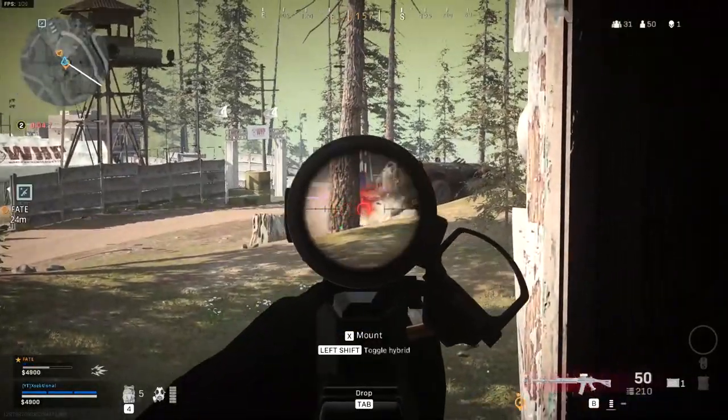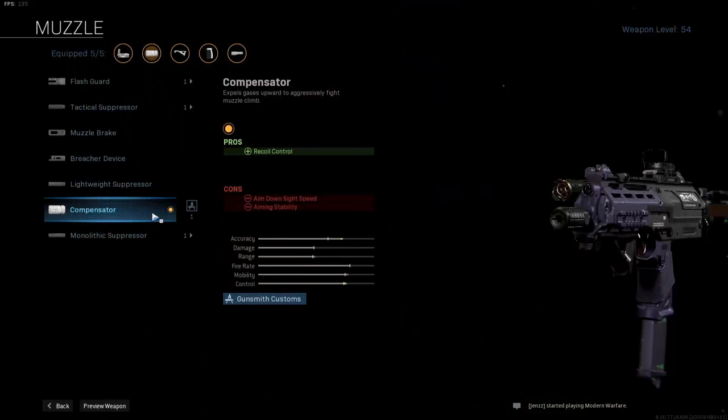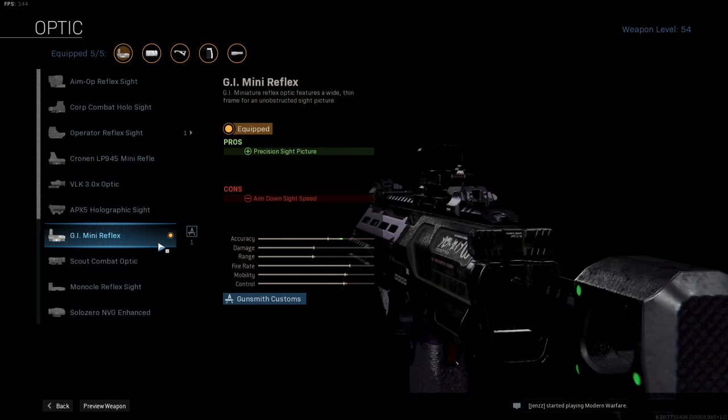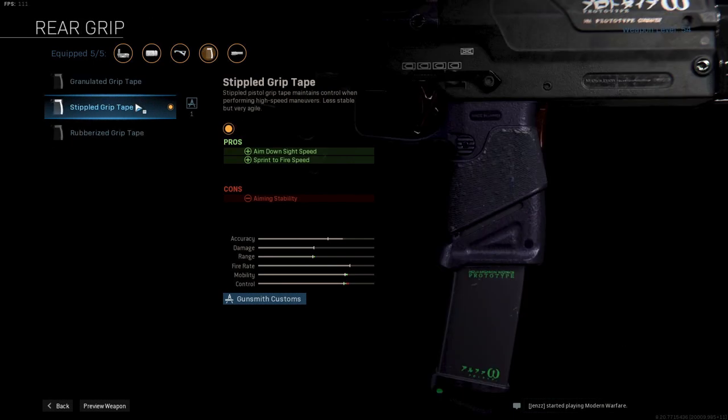Now let's look at the MP7. I did not change anything on the MP7 because I don't think there are must-use attachments for this weapon. The first attachment is the compensator for extra recoil control. Up next is the 5MW laser for hipfire accuracy and sprint to fire speed — you do have a visible laser, but it is not that visible in my opinion. Next up is the GI Mini Reflex, the best optic for an MP7 if you even want one — I would not, because of the great iron sights it already has, but if you do want one, choose the GI Mini Reflex. Up next is the Commando Foregrip for more recoil and aiming stability, always a great attachment for any gun. And finally, the stippled grip tape for extra ADS speed and sprint to fire speed as well — a fine attachment for any SMG.